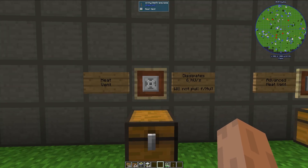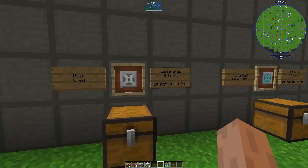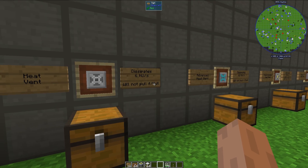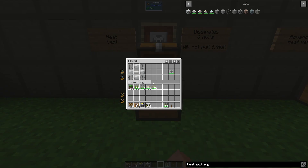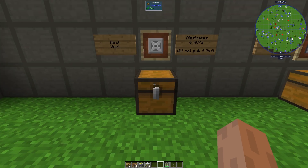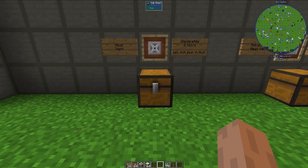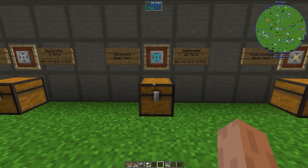First off, we have the basic heat vent. It dissipates 6 heat units per second, and it will not pull heat from the hull of a reactor. The crafting recipe is this right here, and the heat vent has a durability of 1,000. That durability is basically the amount of heat it can have in itself before it breaks — if it gets over 1,000 heat, it will break.